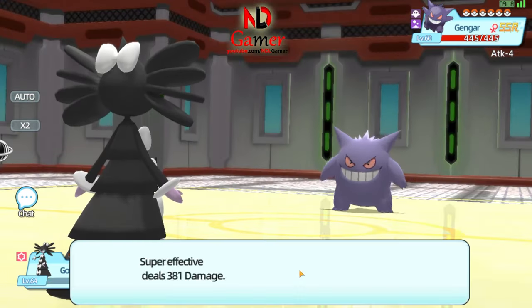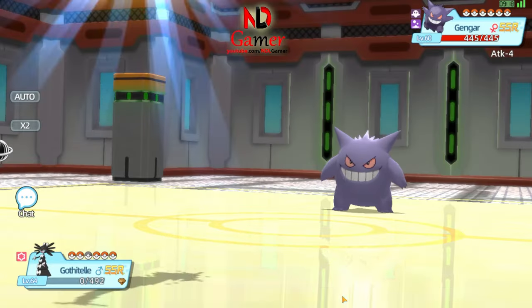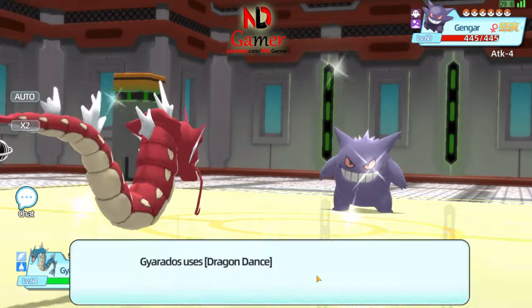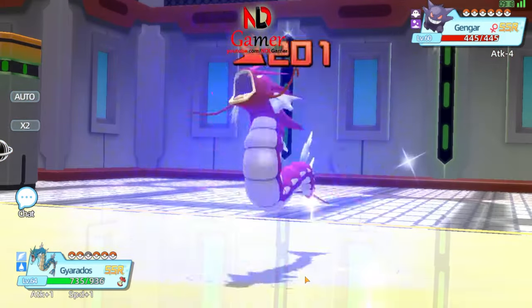Since the enemy has had their attack lowered by 6 stages, they'll deal very little damage to Gyarados, so you can safely boost up to plus 6 attack and plus 6 speed before you start attacking. From this point on, you'll become unbeatable if your Gyarados is strong enough.